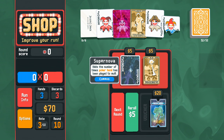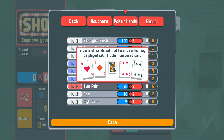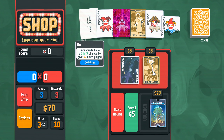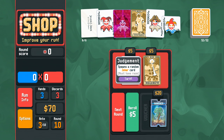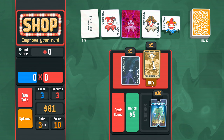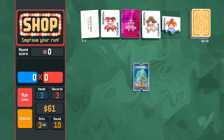Add the number of times a poker hand has been played to your multi, or spawn a random joker. We look at our poker hands — we've played two pair six times, straight four times. It's pretty even at the moment. But at some point we probably need to get rid of temperance. And judgment would spawn a random tarot if we do. But let's use temperance — gets us 11 bucks. Raise the cap on interest earned per round to $20. Yes — redeem that immediately.